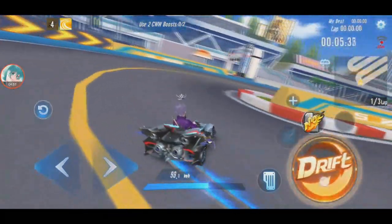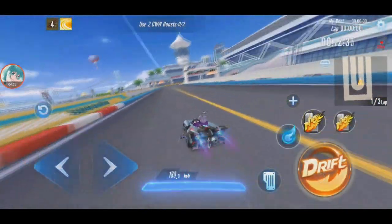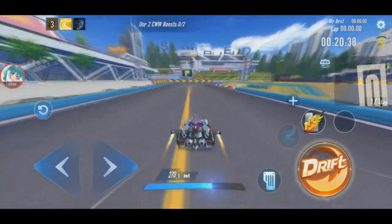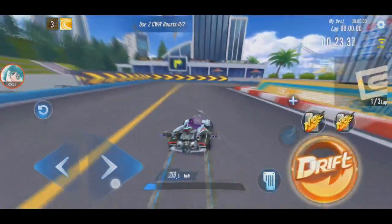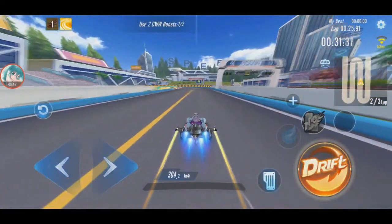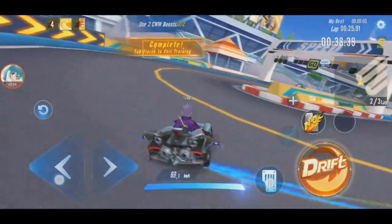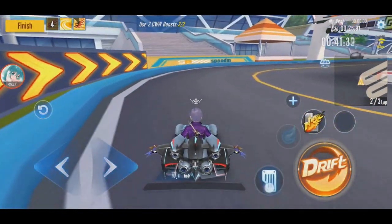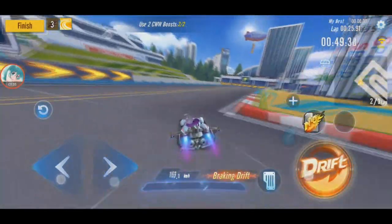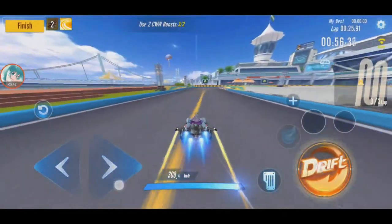Top speed is exactly 200. With double boost it's 241. WCW is 287.4. CWW is 304.2. That was the pet ability - I forgot I have Thunder God with me. WCW is 308.4 with the pet.